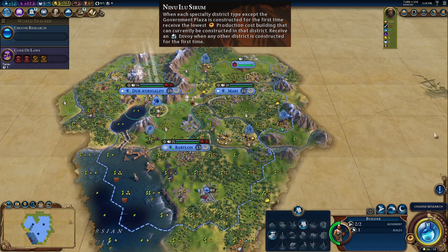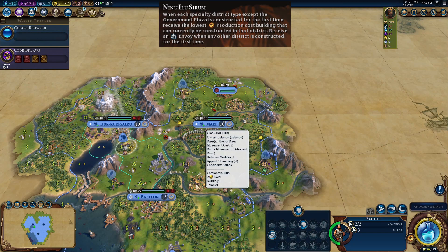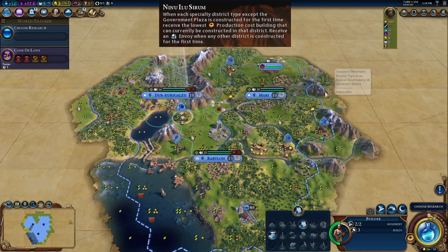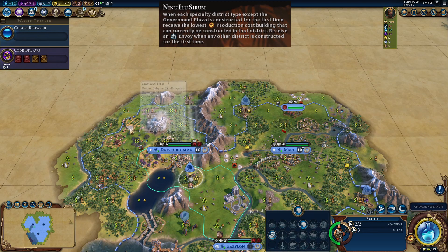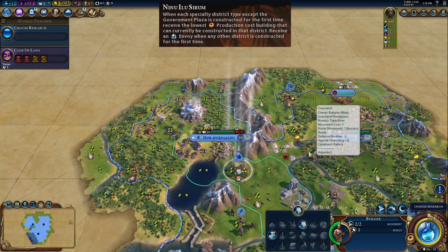You do not get a free monument for building your first expansion city or even your first city. In this example, I've built every single district you can build in the game as Babylon. We have an Aerodrome with a free hangar, a Campus with a free library, a Commercial Hub with a free market, an Encampment with free barracks, an Entertainment Complex with the arena, a Harbour with a lighthouse, a Holy Site with the shrine, an Industrial Zone with a free workshop, and a Theatre Square with an amphitheatre.